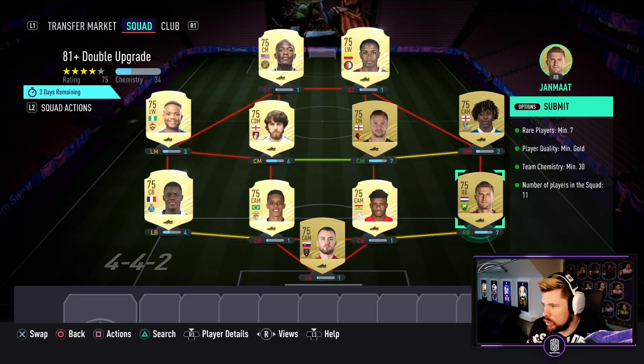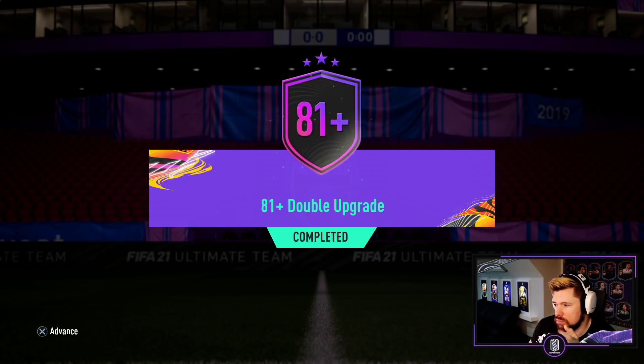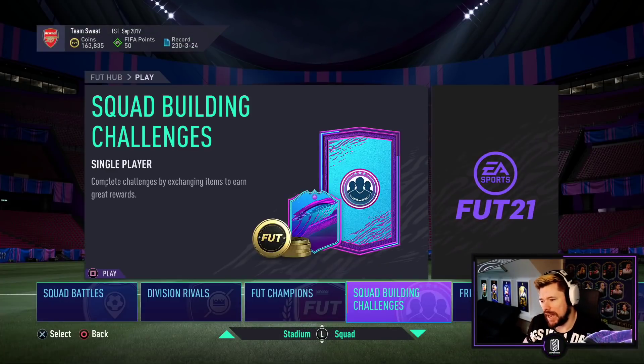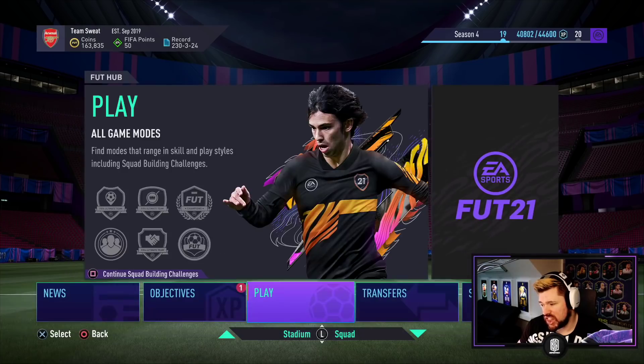Seven rares — you're looking at five thousand coins plus the commons, maybe like 6K for the two 81 pluses, maybe 6.5K if you're a little bit lax. For the 83 plus you're looking at the bare minimum of like 8K, and I just think anyway...